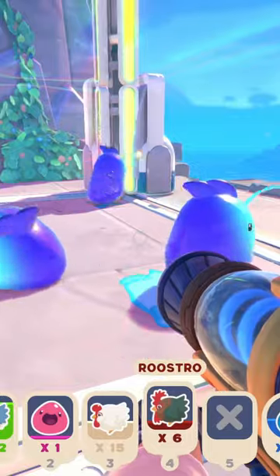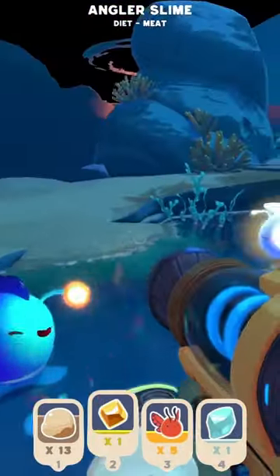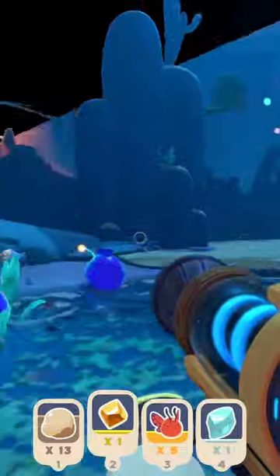The angler slime, this proud chunk of fishy roundness, can only be found in Rainbow Island, specifically Starlight Strand and Amber Valley, near coastal regions.